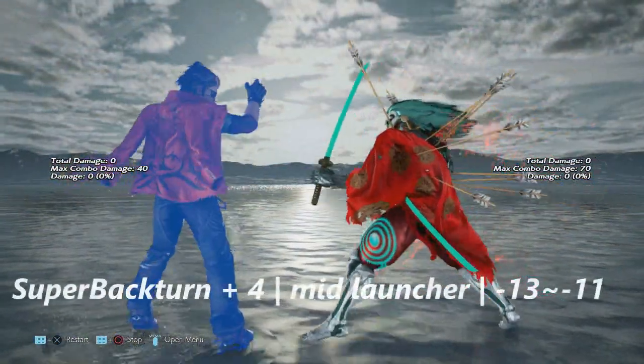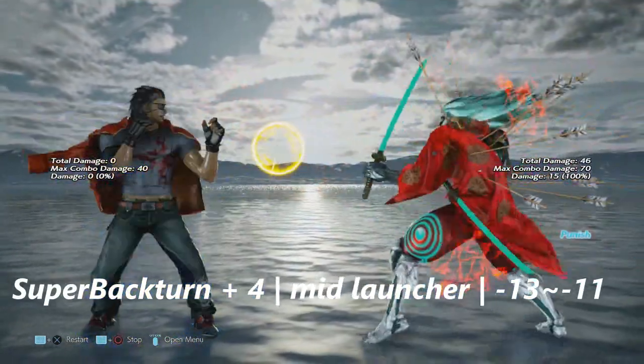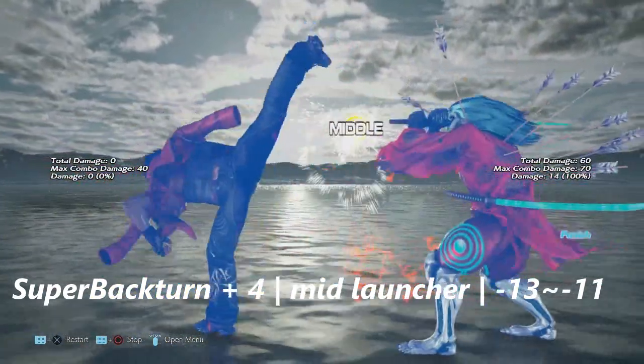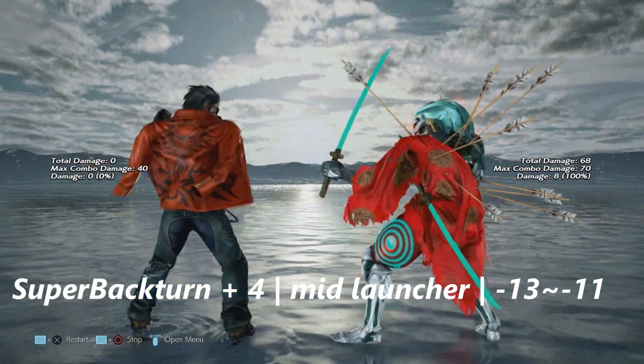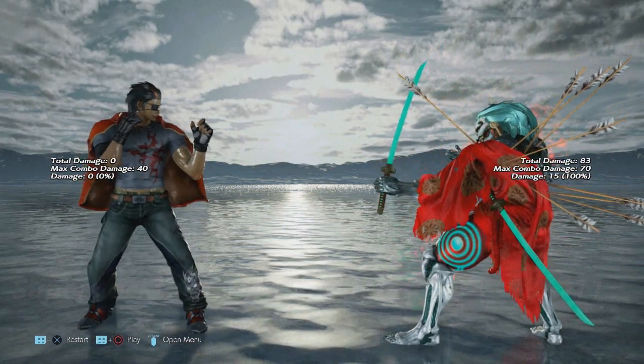Precisely because Hoarong has multiple stances that involve every aspect of his body, I consider this move super bad. Back turn four — because his back is completely turned to you — and four, while a mid launcher, is only negative 13. Treat this like a hop kick.